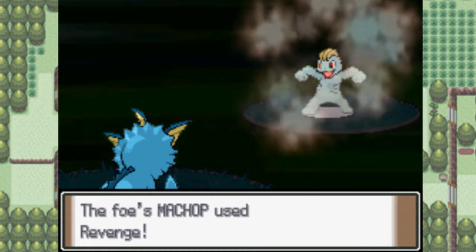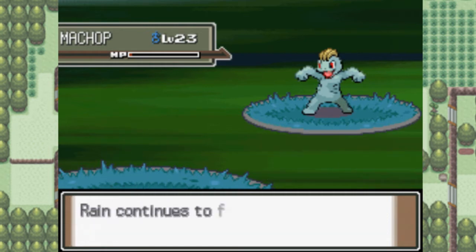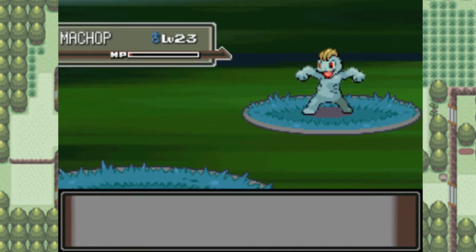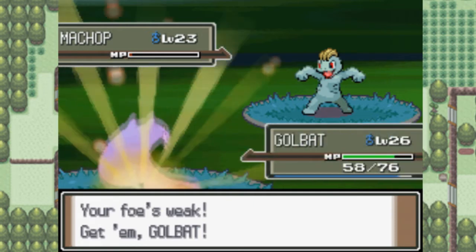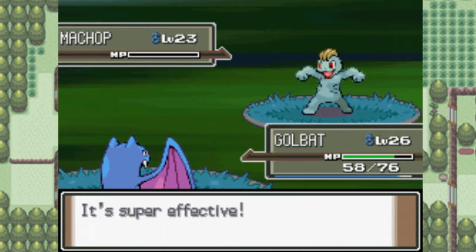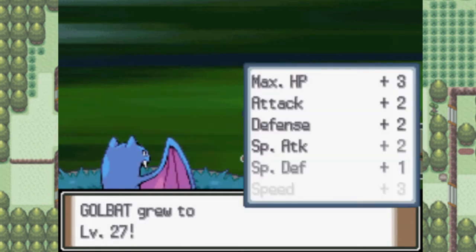Crap! That's just... Revenge is a move that does more damage when you're at lower HP. And that's probably at the lowest HP you can get it at. I just don't understand why it would use Revenge on me like that. That's so overpowered.